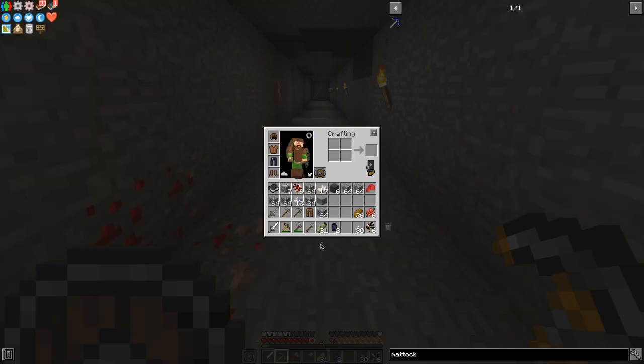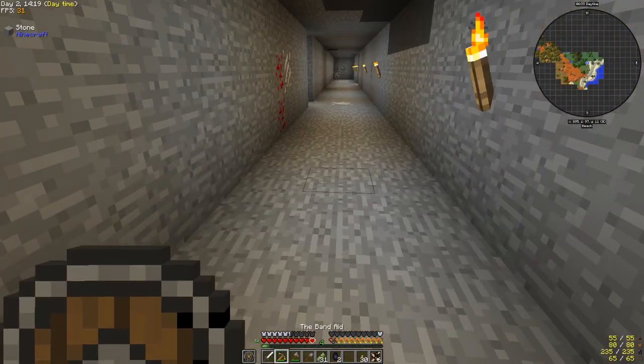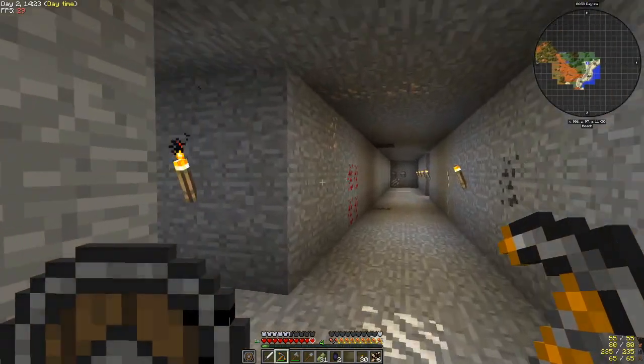Thank you to everyone else that suggested some really cool names. I like them all, but I think Samwise was quite a cool name, so we'll call him Sam - Samwise will be his full name. I've used my lovely little pick that we got at the end of the last episode, the Band-Aid pick, and I've been going in a straight line, mining out three by three.